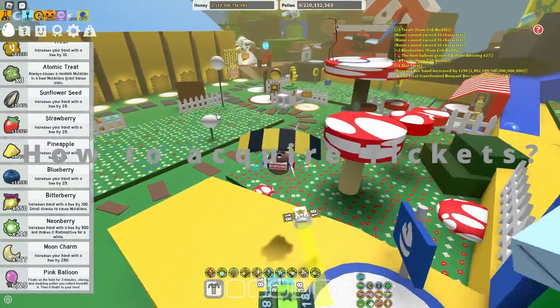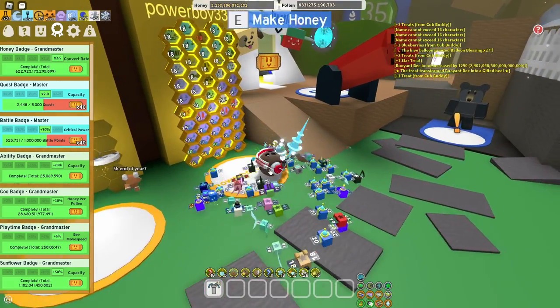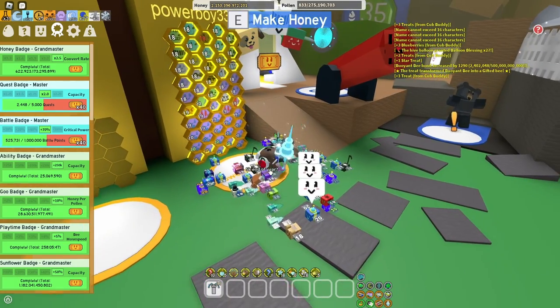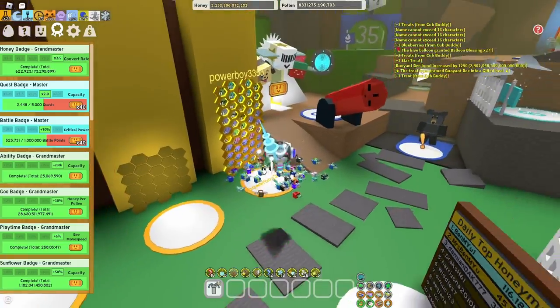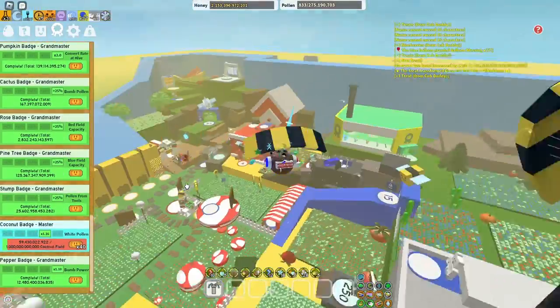Now how can you acquire these tickets? The first way is probably one of the best ways to get them, and that is from badges. As an example, I need to finish 5000 quests for 40 tickets. Quests you get from NPCs around the map. Or collect 1 quadrillion pollen from the coconut field, as you can see here.